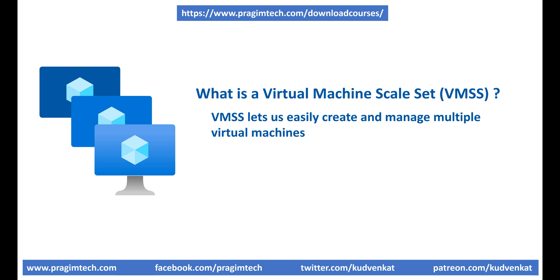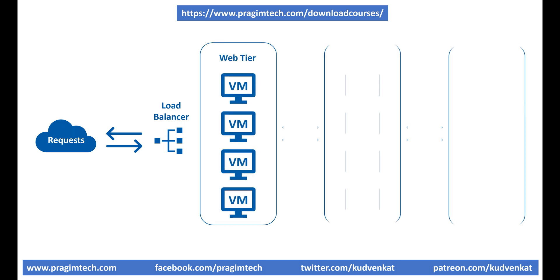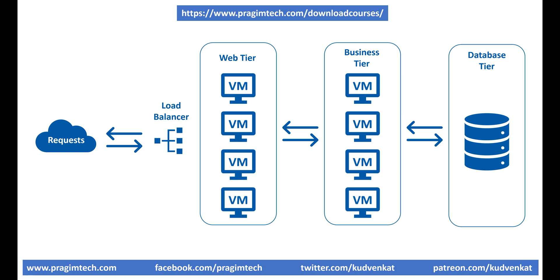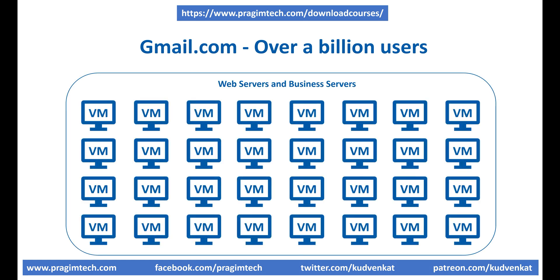Let's understand this with a simple example. Consider a typical 3-tier application. It's very common to have multiple web servers in a web tier and multiple application servers in the business tier. In this example, we have 4 web servers in a web tier and 4 application servers in a business tier. In the real world, depending on the traffic and demand for your application, you may have many web servers and application servers. Consider Gmail.com, for example — it has over a billion users worldwide, and to handle all those user requests, they likely have thousands of web servers and business servers.